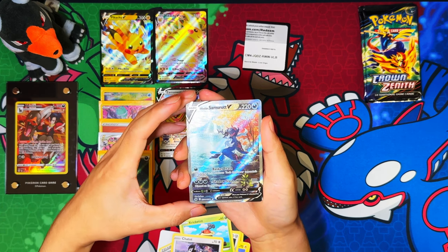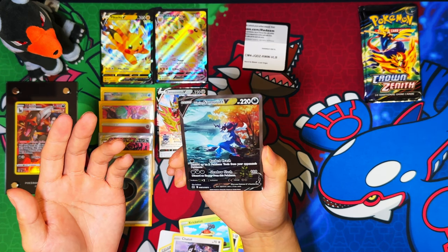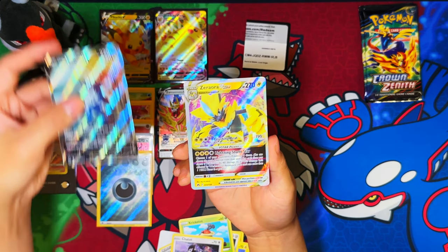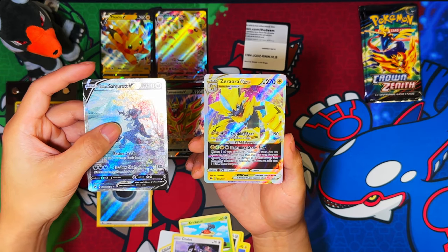Two Hisuian Samurott V's — one's a V-Star, one's a V, nice! Both actually beautiful artworks as well. Come to think of it, wow — double bangers there already, and both ones I need in the binder.